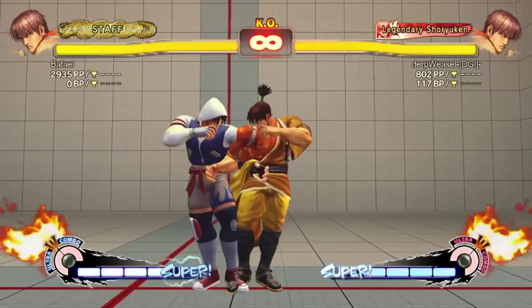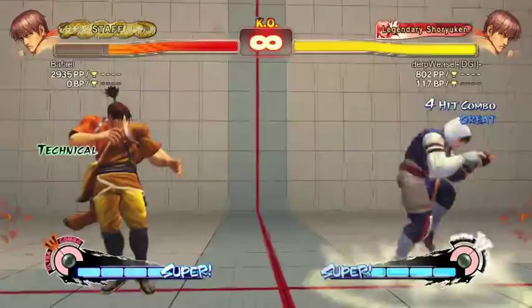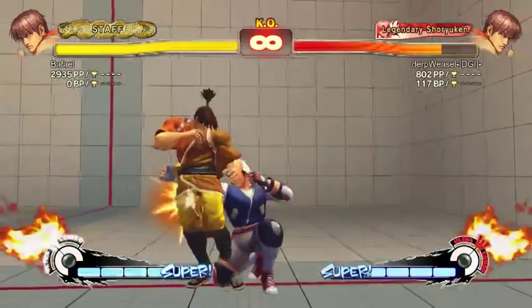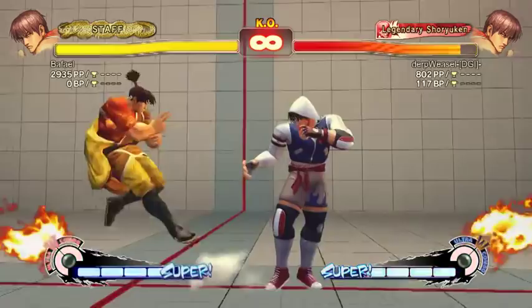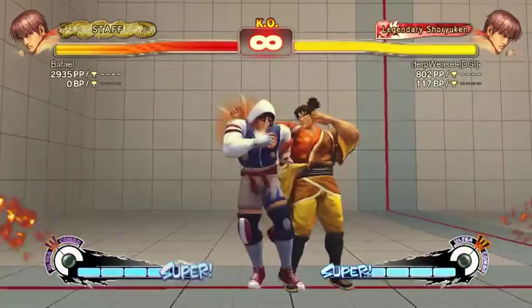Let's talk about his two Bushin Chains. You've got to start from a standing normal, but you can combo them from stand jab — any stand jab. It doesn't even matter if you chained into the stand jab; the chain still works. It gets the knockdown and does pretty decent damage even considering four-hit scaling. Mid-screen against most characters, you can pick up an EX shoulder afterwards.